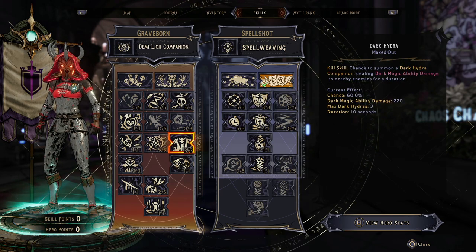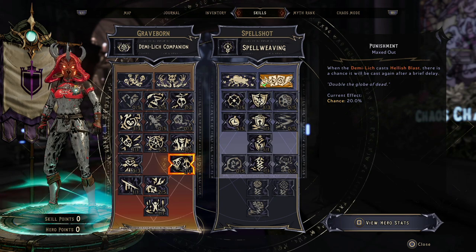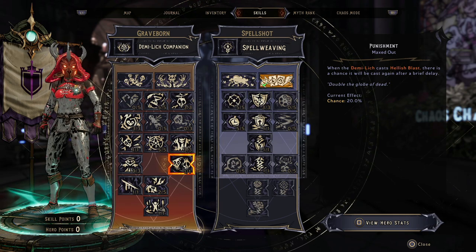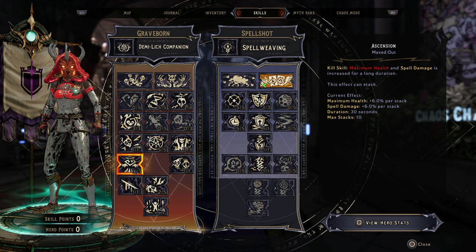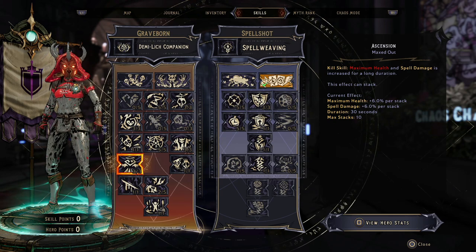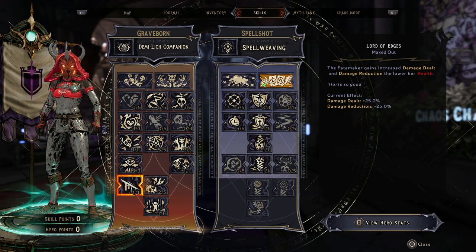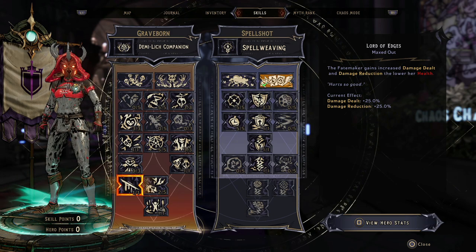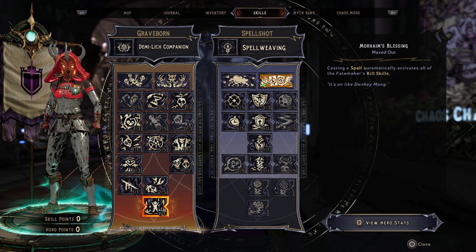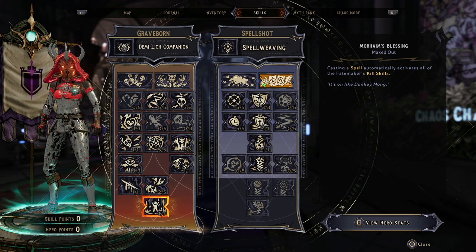We've then got Dark Hydra — whenever you cast a spell you will be summoning a Dark Hydra, and with the right rolls you can get up to five. We then have Punishment as a one-point wonder: since you'll be casting spells very often, your Demi Lich can cast Hellish Blast for significant damage. Ascension is a kill skill, but since we're using the Keystone at the bottom, casting a spell activates it — getting up to 60% maximum health and spell damage. Then Lord of Edges for 25% damage stealth and 25% damage reduction when health is low, and two points in Blast Gasp to reach the Keystone, which automatically activates all kill skills on spell cast.